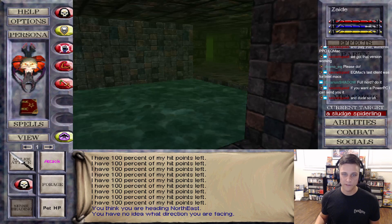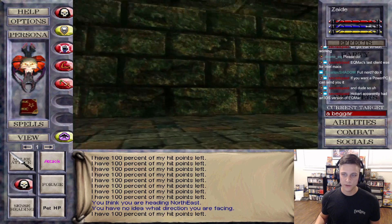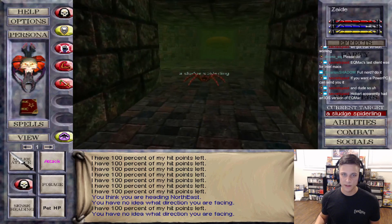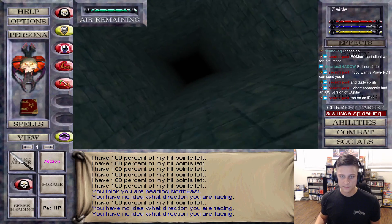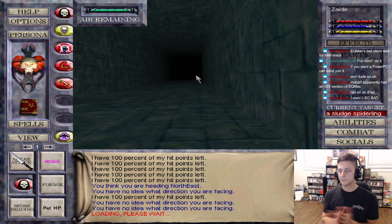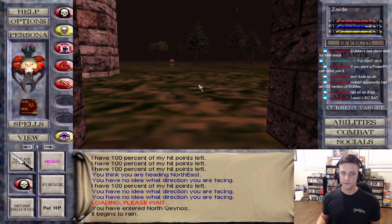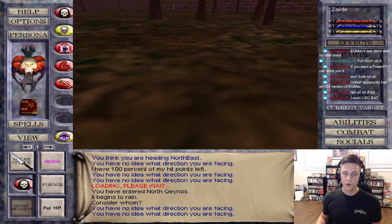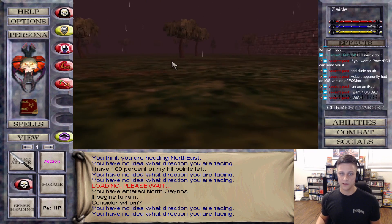Vin punches for like 50 damage - he will kill us in one round. Oh, it's just a normal beggar. Man this is so sketch - he could be directly to the left of us in this tunnel. You know Hobart now - why doesn't he just hook it up? Doesn't Hobart have the database backed up personally that he could just give to the EQMAC devs?